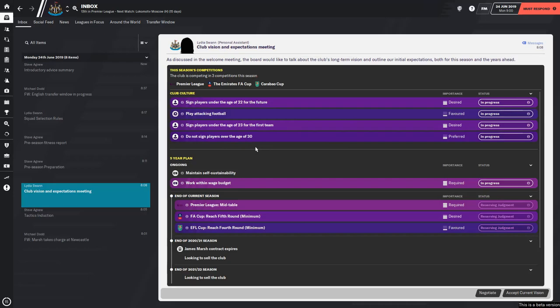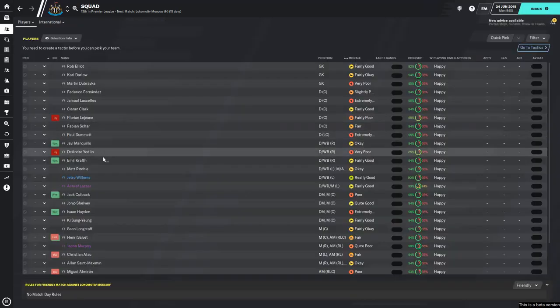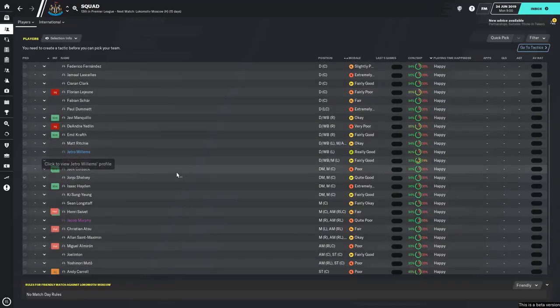I mean Tony Pulis isn't going to accept all this, but there we go. Five year plan: maintain self-sustainability and work within the wage budgets required - I think that's fair, we can't spend what we don't have. Mid table in the Premier League, fifth round of the FA Cup and fourth round of the EFL - the old Carabao. I think those are fair expectations and goals for the club. We've got some good players, I like Jetro Willems.